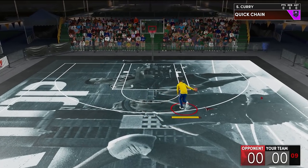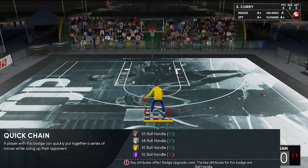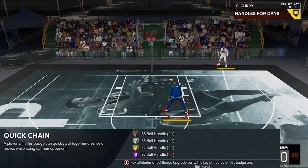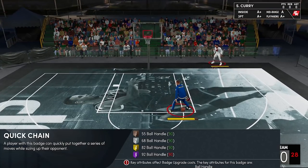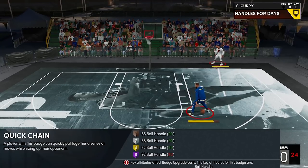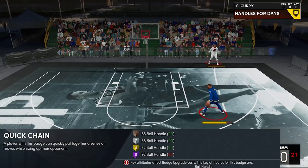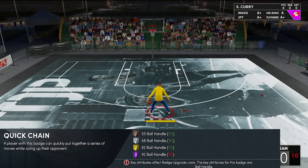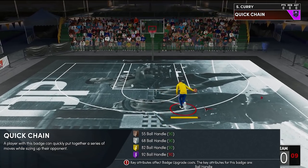So now for the definition: a player with this badge can quickly put together a series of moves while sizing up their opponent. By just looking at it, I would say it means it'll make the overall chain dribbles much faster. But there's a part of me that thinks it could mean it'll make your chain dribbles much easier, because we all know sometimes the word 'quick' is a replacement for the word 'easy.' So let's find out what it actually does.